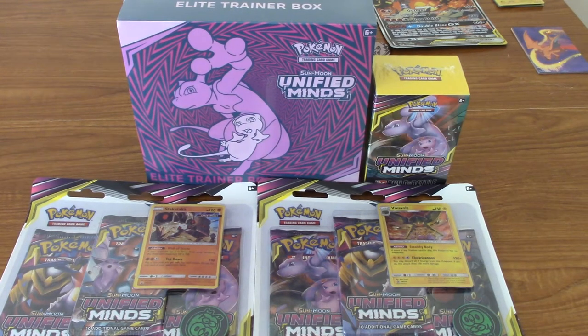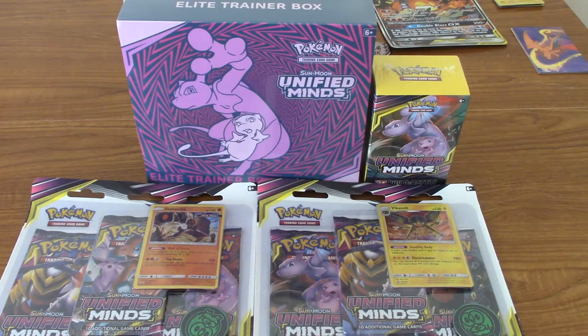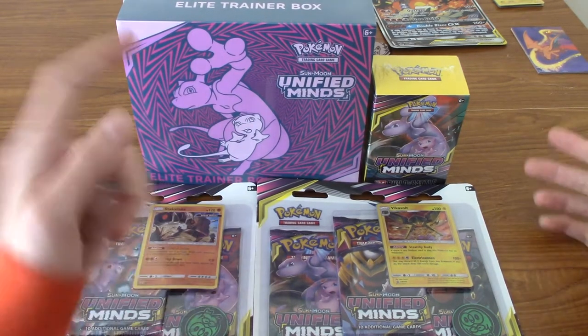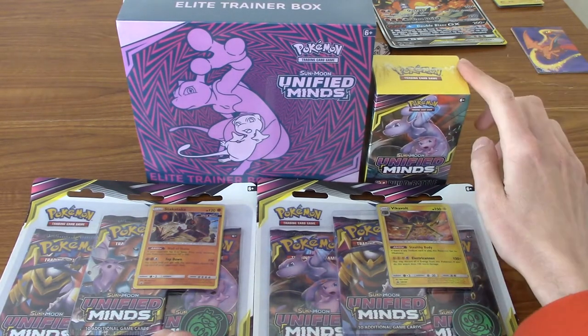Alright, is everyone ready for some Unified Minds? That's right, when Unified Minds came out I kind of went all in — I bought quite a few things, and obviously waited a couple months. So, in front of us we've got the Elite Trainer Box, we've got both promo triple packs, and we've got a pre-release kit.